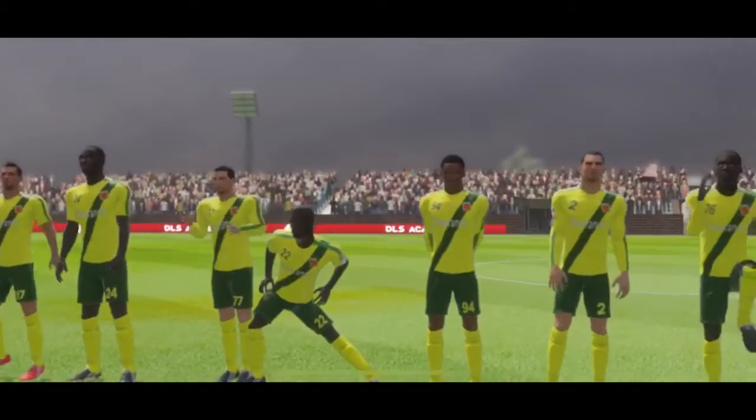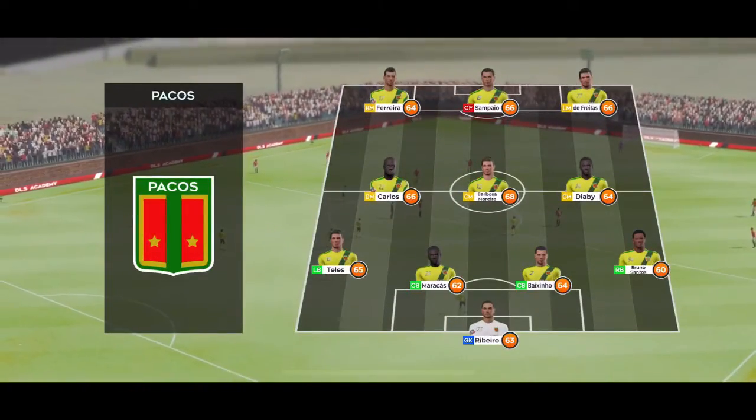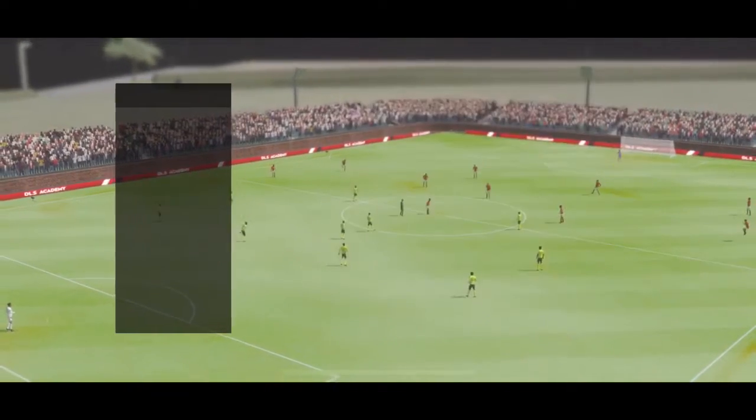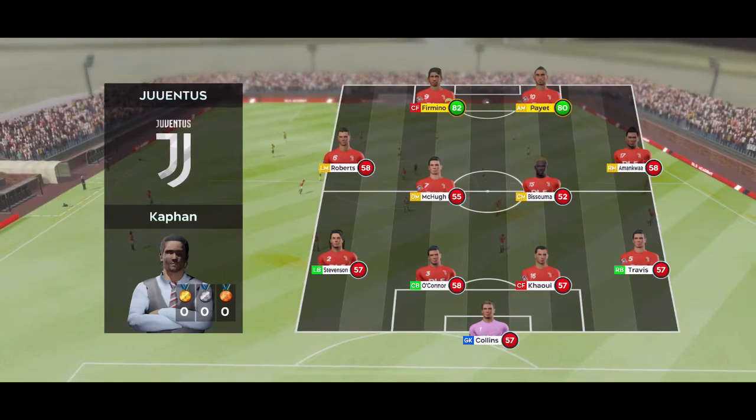We've just got the team sheets in. Let's see how they'll line up. The home team have been announced — they're playing a 4-4-2 formation.